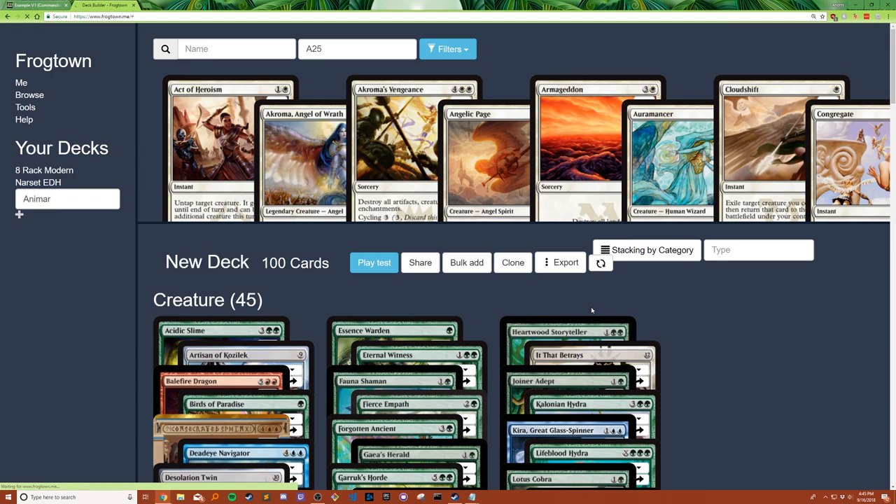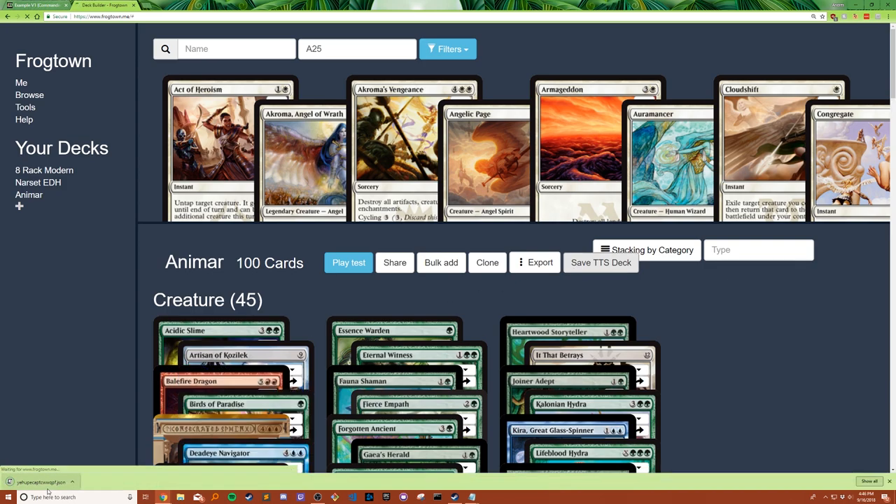Now you have to wait for it. This site is really cool because it's free and provided by a really cool guy. What's also cool about it is that it shows how many cards are in your deck, so you can make sure you have the right amount and aren't missing anything. Once this export is done, there's the Save to Tabletop Simulator deck button. Click that and it'll download a JSON file.